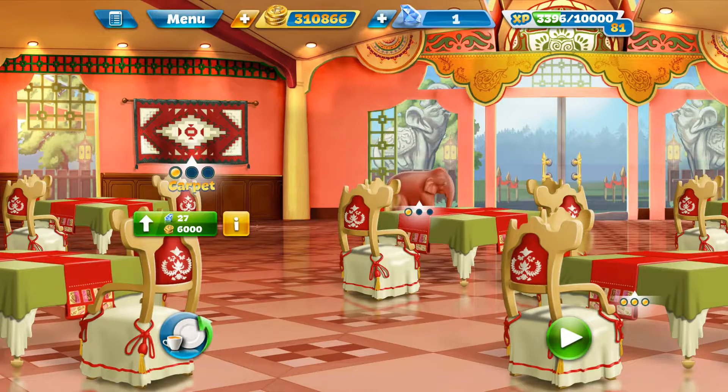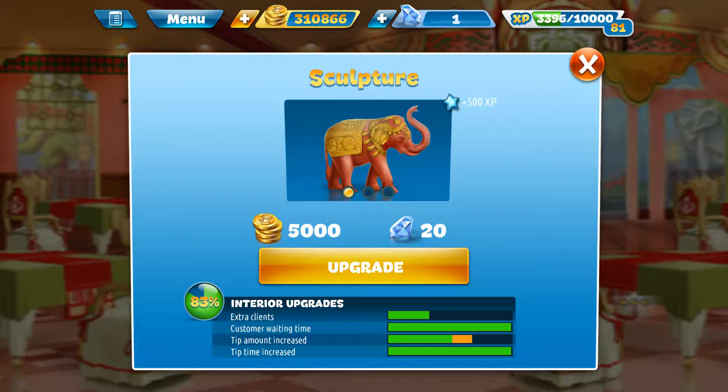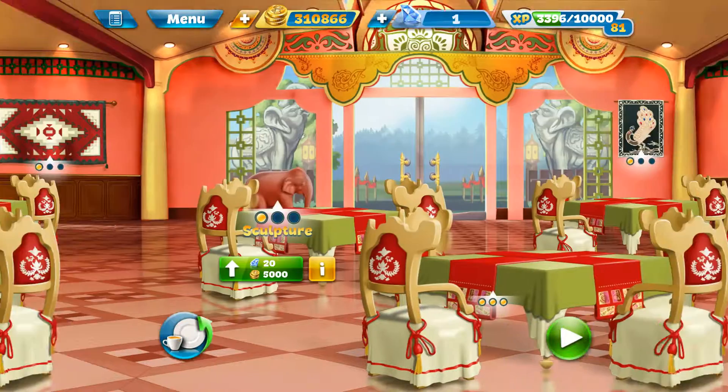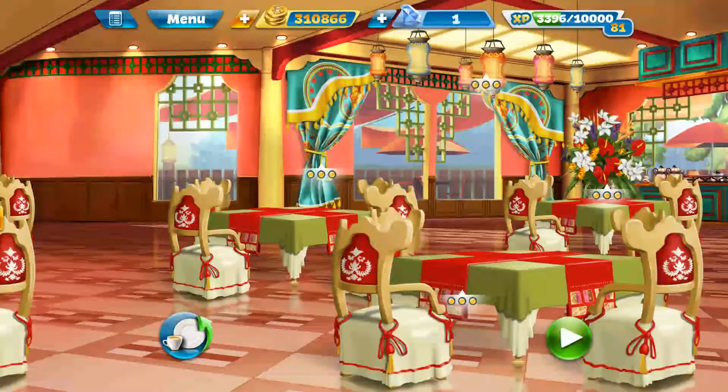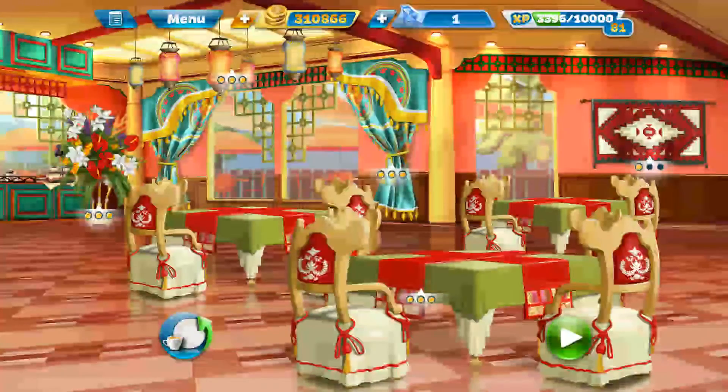I'm not managing to serve all my customers - I just played it and lost seven customers because I didn't serve them in time. This sculpture costs 20 gems and gives you an extra tip amount increase. I think sometimes you are making all the money but you're just not serving all the customers. At this stage the best way to handle things is to extend the customer waiting time, but none of these upgrades I have left offer that.